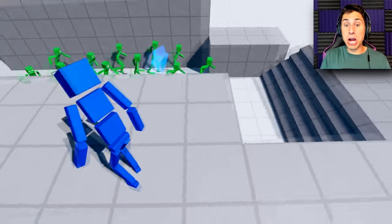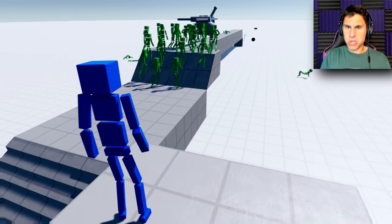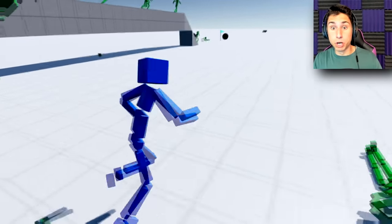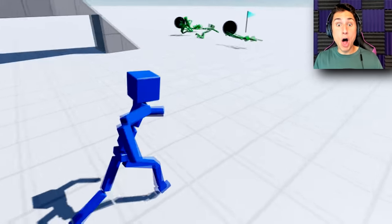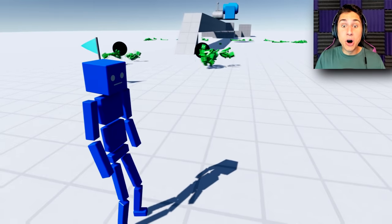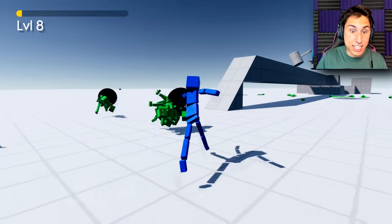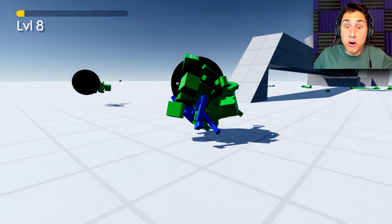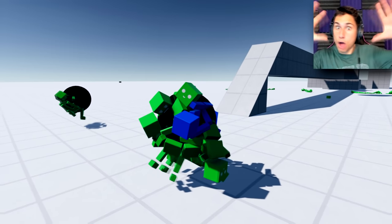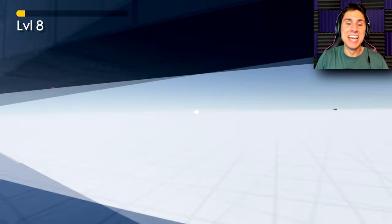Now let's see what happens because clearly those fans were way too strong. Ready, aim, fire. The hammers are taking them out pretty well - some of them got through and now they're just flying into the black hole. Oh my goodness guys it completely crunched them! Look at that - there's like four or five of them clumped into a tiny little ball. Now I joined them. The black holes are really cool in this game. I used the small black holes but they have a larger one that's apparently more powerful and more amazing.